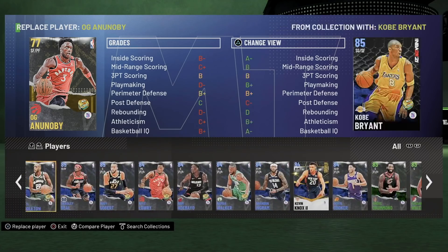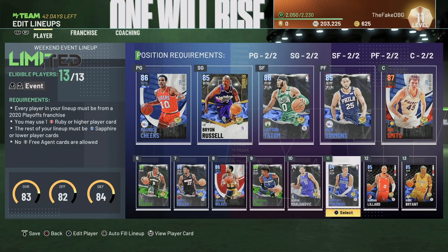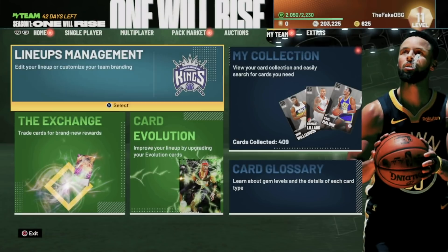Let's go — let's put Kobe in the squad, just to see. So yeah, this is the team we are going to go out with, and now we're gonna try and play our first game. I'm really happy with this team. Let's see who we are playing.